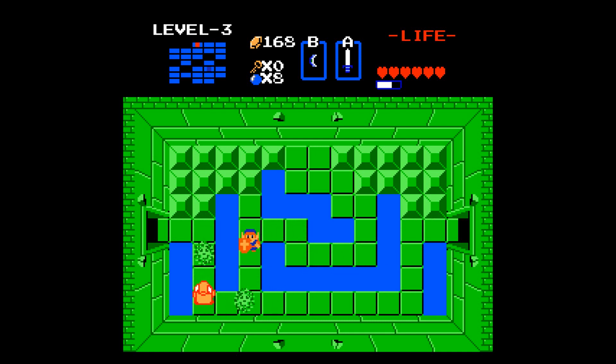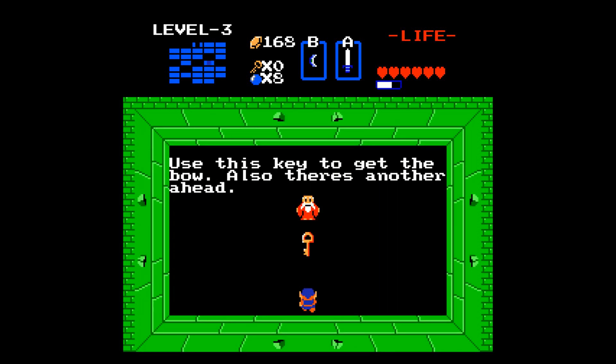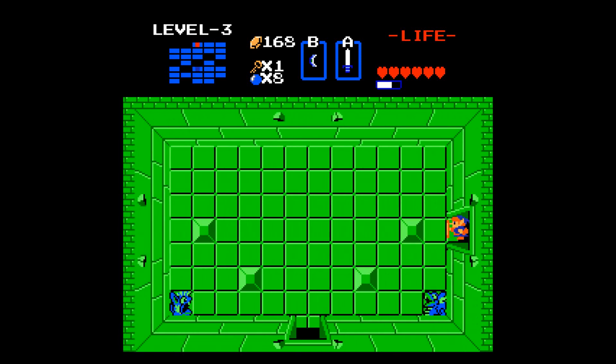This room has more to it than it seems. You actually get the arrow here, so you don't have to buy one — you actually find it. Make sure you head on up here, and you might want to find this because you need this key. Your map actually helps you get a sense of whether you can go up there or not.